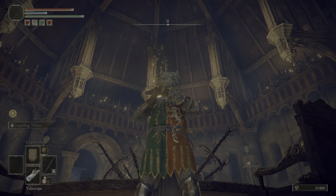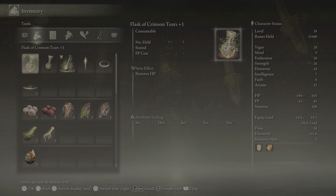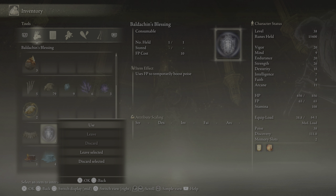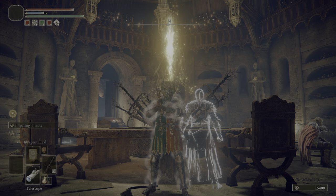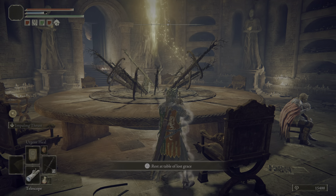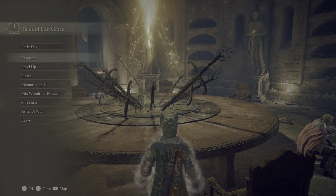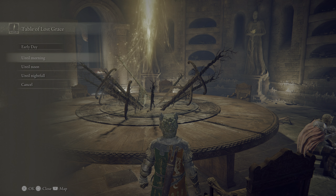So, what you want to do to get rid of that debuff is, you want to go to your inventory. You want to use what she gives you, and then just rest at any site of grace. It doesn't have to be here at the Table — you can do this at any site of grace. And just go ahead and pass some time.